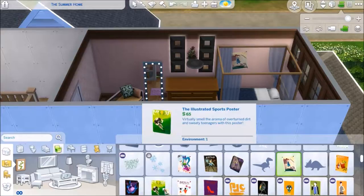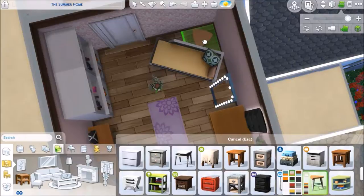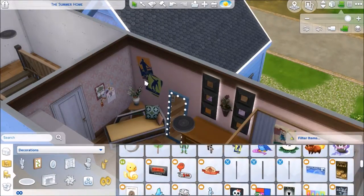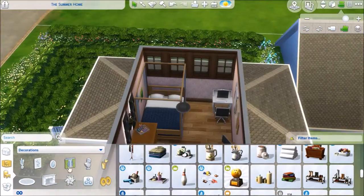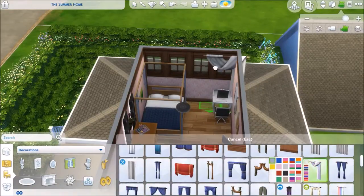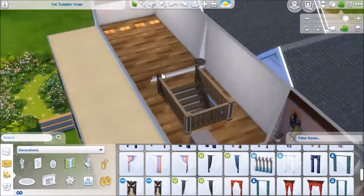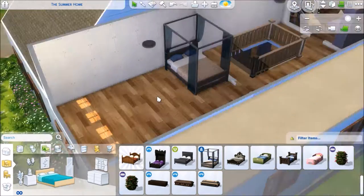Here I'm just adding a couple more decorations to the wall. I didn't give her any gaming posters — I didn't feel like she was the kind of girl to have that up on her wall. But she does have a couple of sports posters all along that wall, and then some makeup, body lotions, and perfumes. I was trying to mess around with the curtains but was very unhappy with how it looked, so I just gave up on the whole curtain idea.